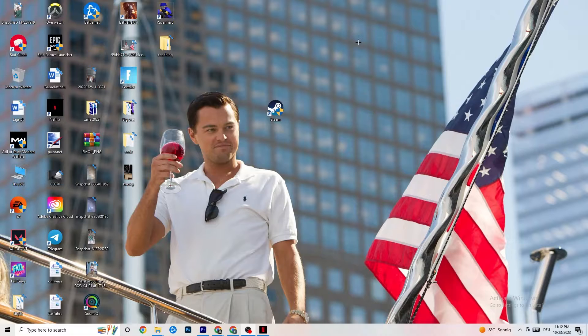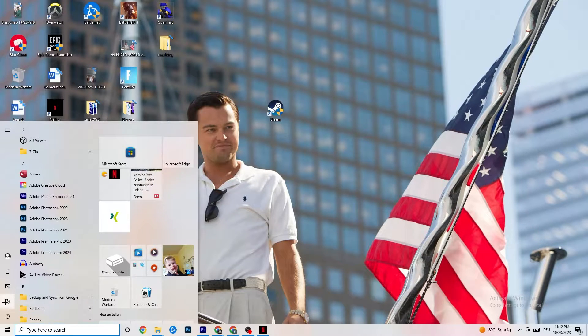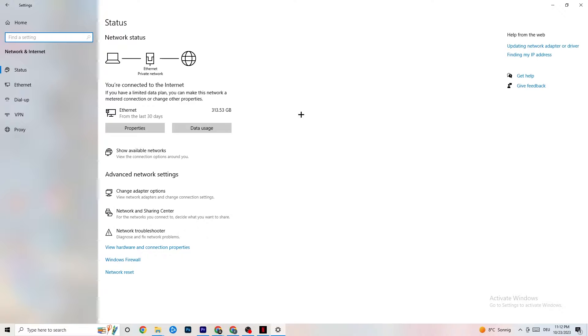If that doesn't work, it's probably an error on your PC side. Navigate to the bottom-left corner of your screen and click the Windows settings symbol, or press the Windows key on your keyboard. Go to Settings, then click on Network and Internet, and from there click on Change Adapter Settings.